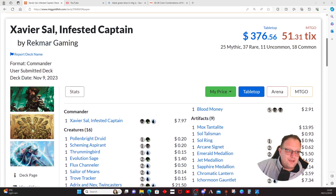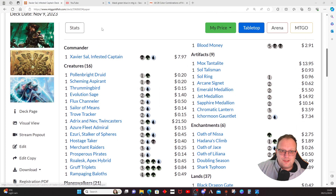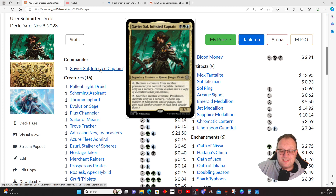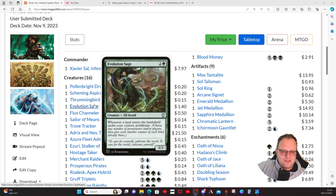The monetary value is sitting at $376 at the moment, which is a little bit pricey, but I think you'll see some cards you can drop as you go through. We've got only 16 creatures. Pollenbright Druid can populate or add a +1/+1 counter, so it feeds both sides. Scheming Aspirant feeds the proliferate side. Everyone loses two, we gain two. Thrummingbird proliferates, and Evolution Sage proliferates on landfall.